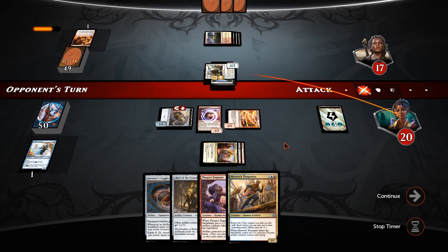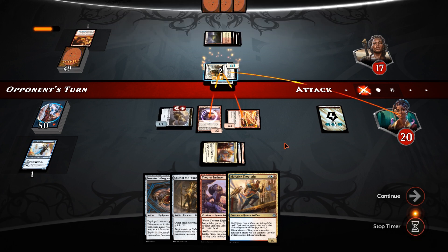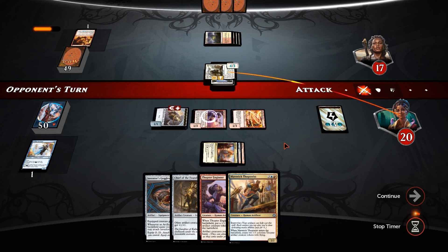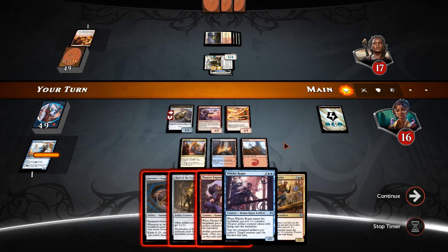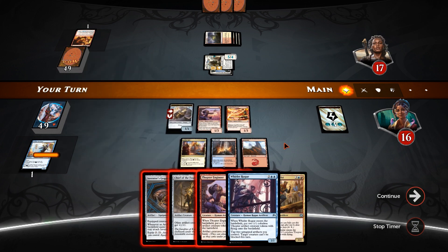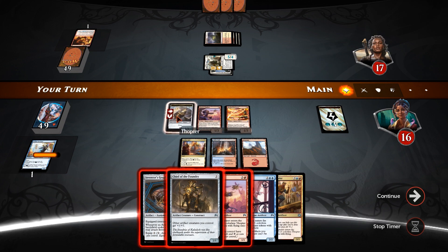That's fine with me. Taps down the Engineer, going to make himself a 5-4, which is quite the clock that he's put on there. We don't really run any removal either, so this is more of a race, plus any chump blockers we can throw down anyway. A Willa Rogue, eh? So the most damage is probably Chief of the Foundry — Chief of the Foundry boosts the Thopter up, so he gets that extra bit, and he's also going to be hasty.